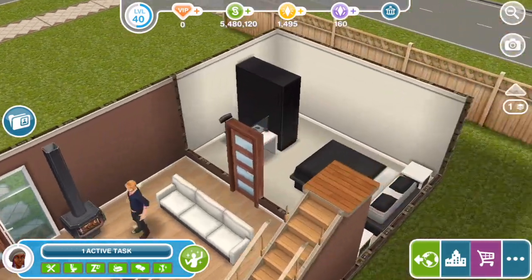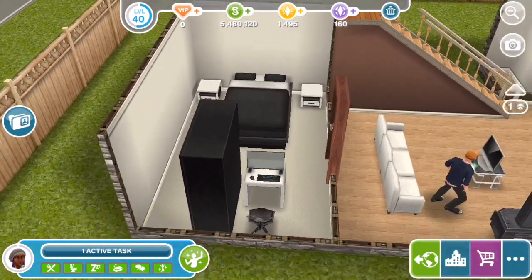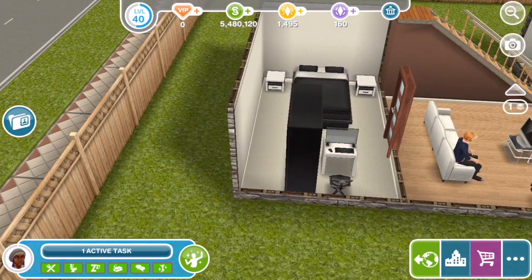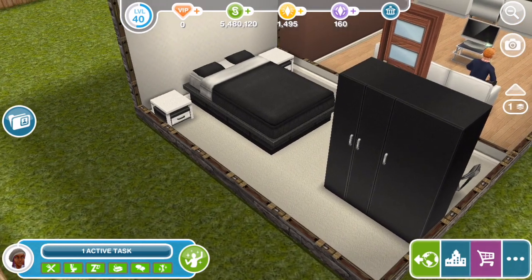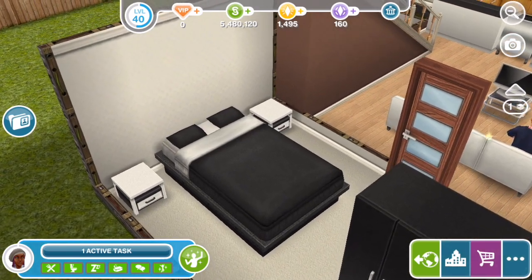And then over here is the master bedroom. I like how this is segmented out — basically you've got the computer area here, but then on the other side is a wardrobe, a sort of freestanding wardrobe which makes space for the sim to use. And the bed and night tables are in the black and white theme as well.